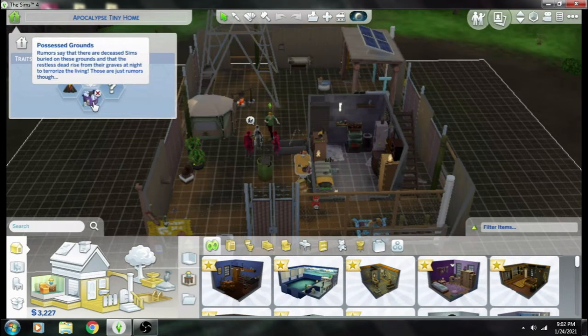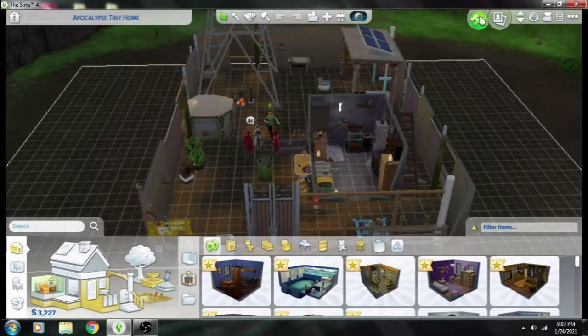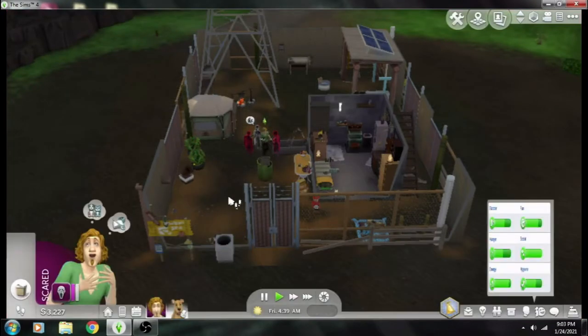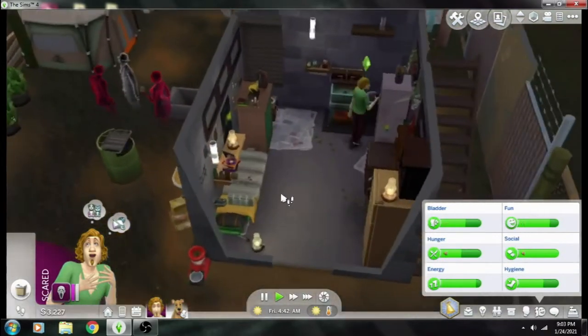This is the mod for the home lot: Possessed Grounds. Rumors say that there are deceased Sims buried on these grounds and that the restless dead rise from their graves at night to terrorize the living. Those are just rumors, though. Eventually the Grim Reaper will show up and that will make your Sim terrified.